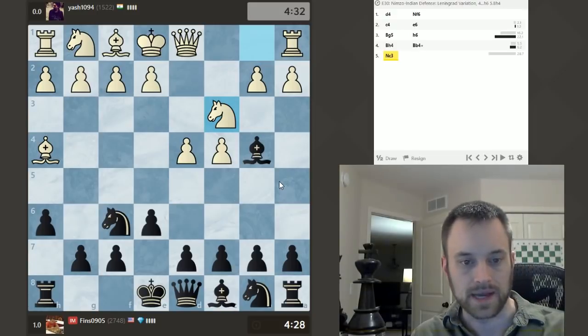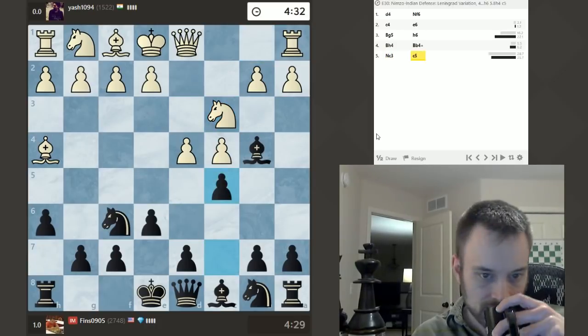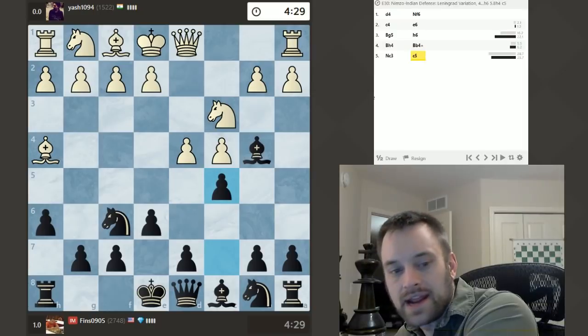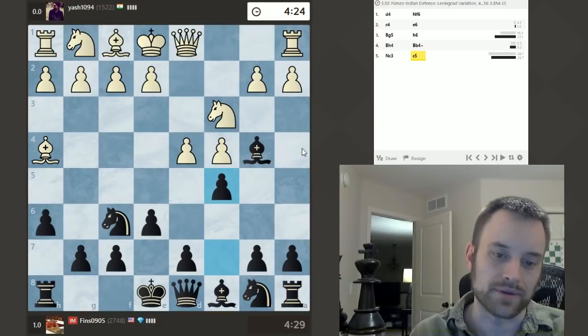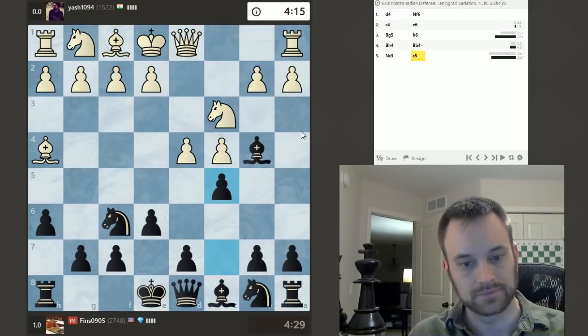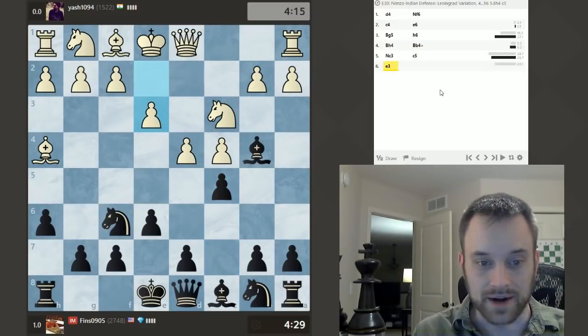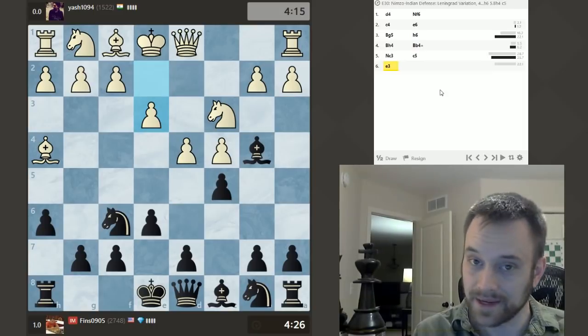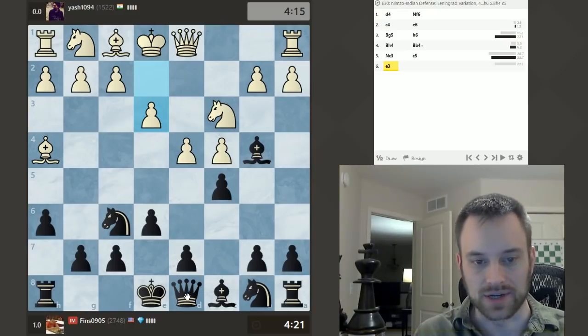C5 is also compelling here, to try to get my Queen out to A5. I don't have a ton of experience in this type of position, to be honest. I'm going to go for C5. I'm not a native Nimzo-Indian, Queens-Indian player, so I'm sort of feeling my way through here. I have a feeling G5 was also okay. It's brutally cold here in Minnesota — going to be right around 0 degrees for the next two weeks, so I'm making some content. I've been very active on Twitch lately.